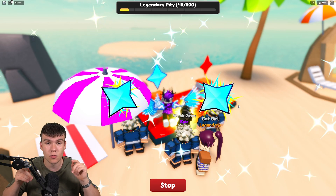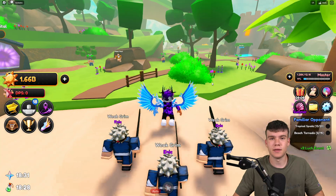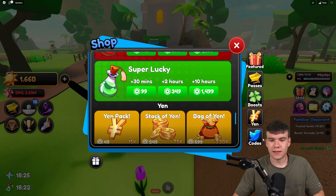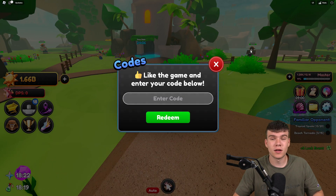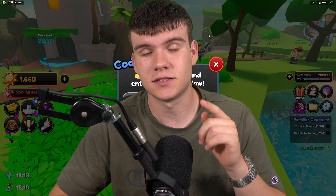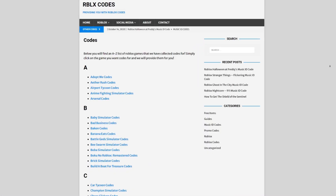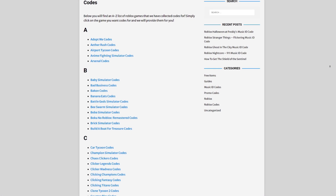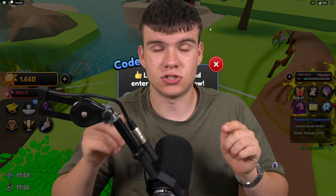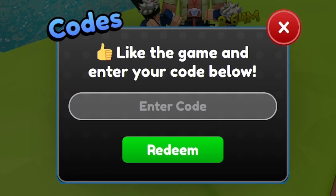So without further ado, guys, we might as well just redeem all the newest codes right now. If you do not know how to claim codes in Anime Warriors Simulator 2, what you're going to want to do is go to the left and click on where it says shop. After that, guys, the code menu will come up. Are you guys fed up of watching YouTube videos for Roblox codes? Well, I've got a solution for that — rblxcodes.com. On that website you can find game codes, music codes, and guides. We give codes for over 1,000 Roblox games, so if you need a code for a game, it will be there. Anyway, the first code today is going to be code SamuraiCapital — S-A-M-U-R-A-I-C-A-P-I-T-A-L.